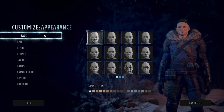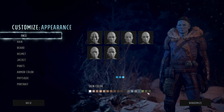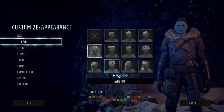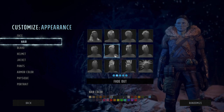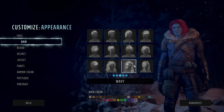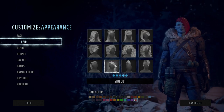Then we have appearance options. You can pick a face with several tattoo options and various skin colors — I found it hilarious you could pick blue and green skin. There are hairstyles with color options. There are quite a few options, and you can pick female hairstyles for male characters as well.